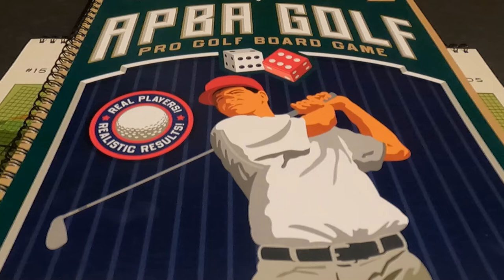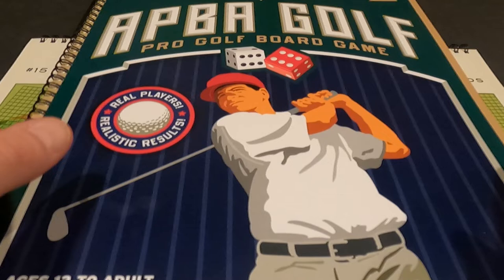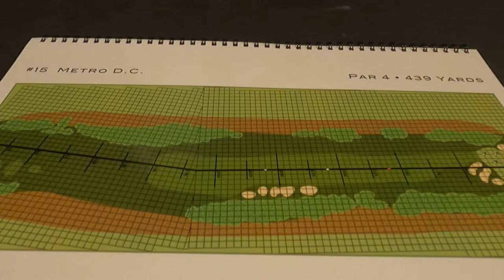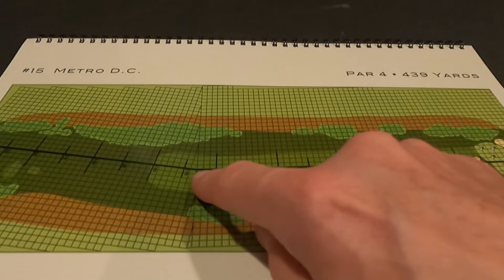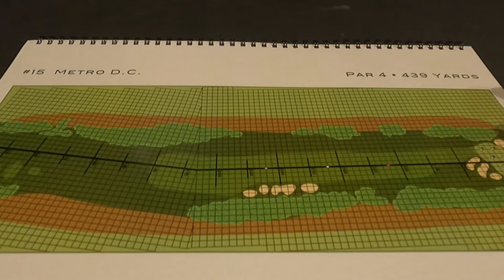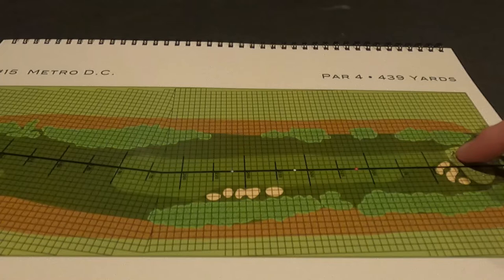Hey everybody, this is Dave coming to you from Gaming Cave. Today we're continuing our playthrough of APBA Golf, a pro golf board game. We're continuing this playthrough - this will be the final video on this segment. We're still using the Metro DC golf course and we're starting on hole number 15, which is a par 4, 439 yards. It has a slight dog leg here on the left. The center line runs right down the middle until you get up towards the sand traps and the green. Our pin location is two, so it's way over on the left side.